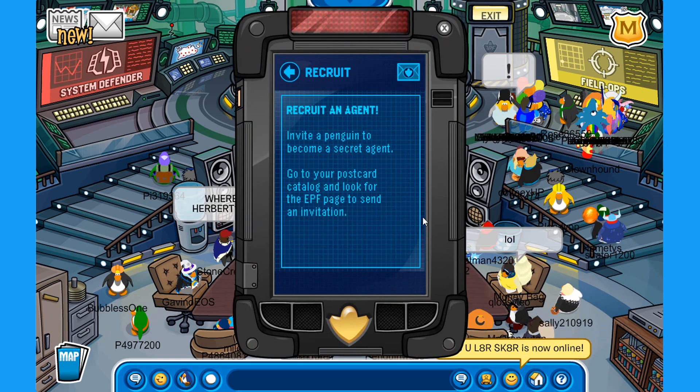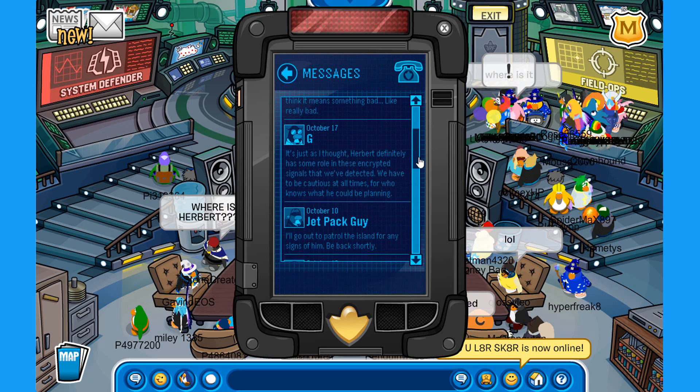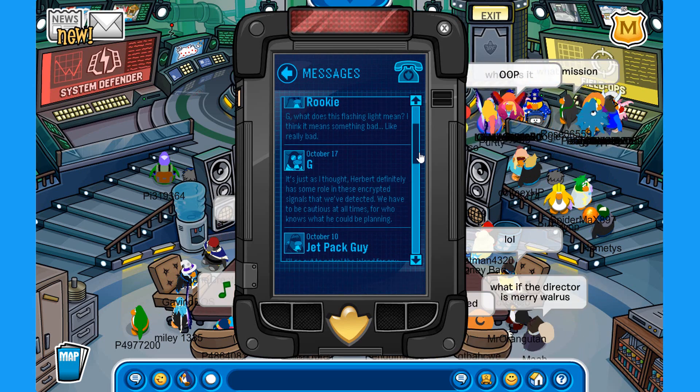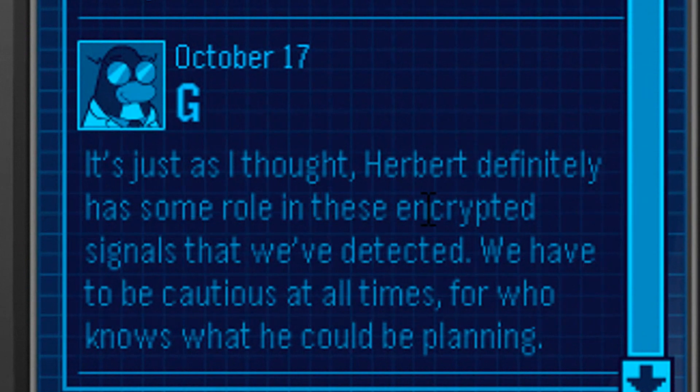We have here some new messages. Alright, so we have three new messages. The first one is from G, and he says, it's just as I thought — Herbert definitely has some role in these encrypted signals that we've detected. We have to be cautious at all times, for who knows what he could be planning.